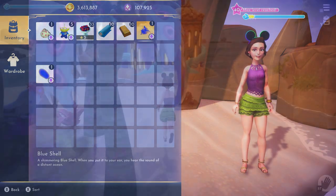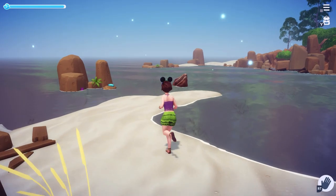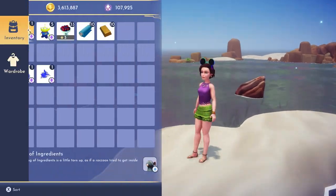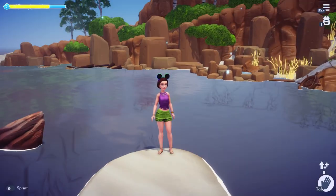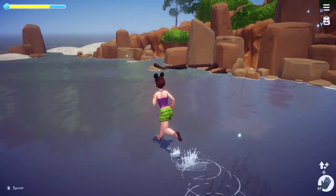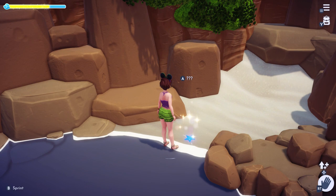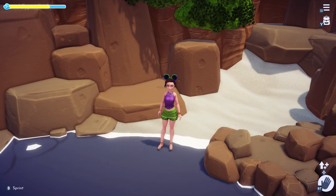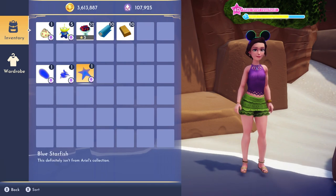Now make your way out of the maze and head over to that raft from where we got Ariel. Once you're on the beach where you found Ariel, head to the tip of this little peninsula here, and you'll find another super annoying maze. Make your way through that, and you'll find the blue starfish. This definitely isn't from Ariel's collection.